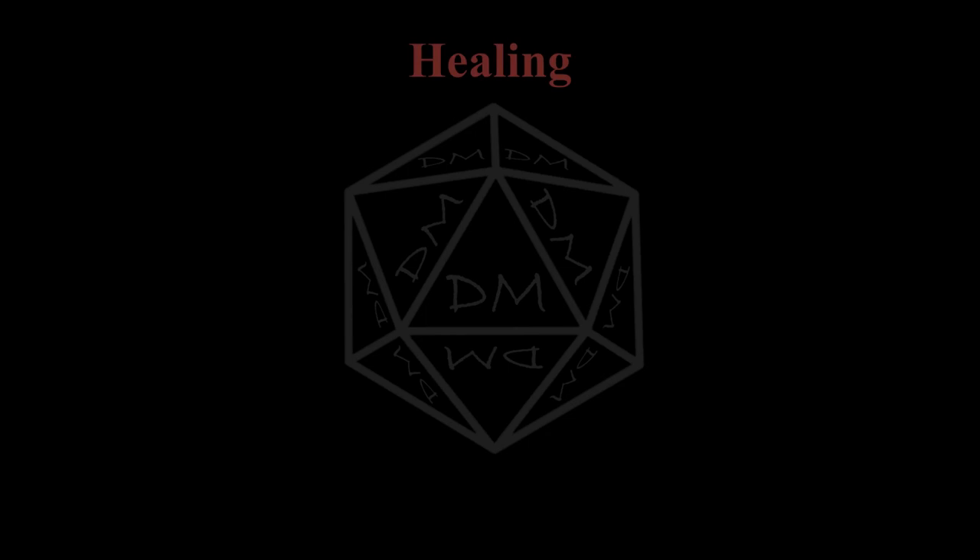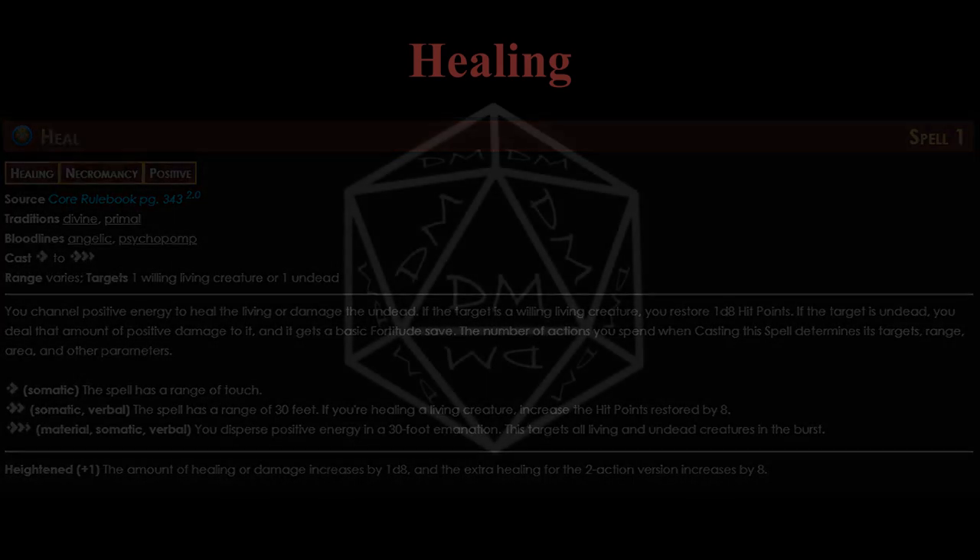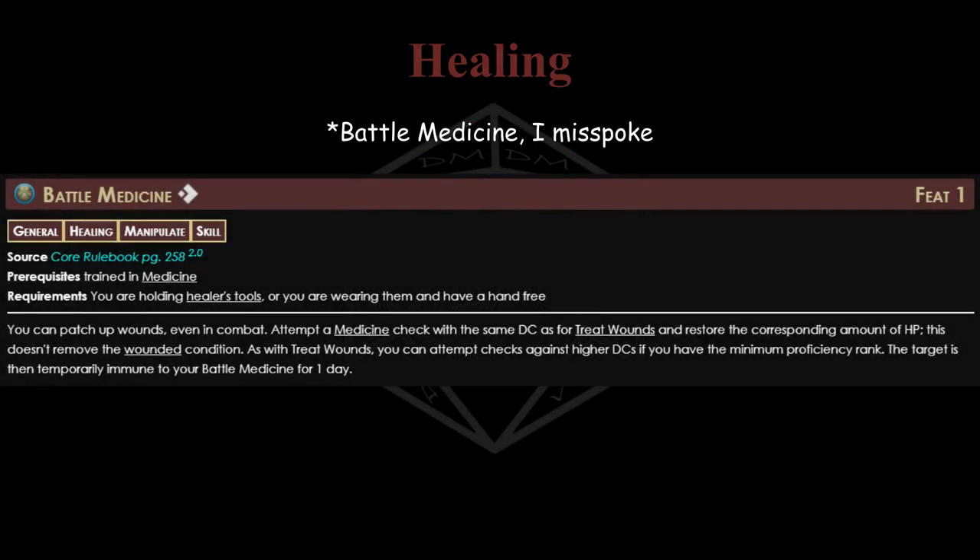Healing in Pathfinder 2E is much more effective during an encounter than in certain other systems. The heal spell - the biggest source of healing - scales very well and is quite action efficient. Plenty of other heal spells and healing items work well too, plus combat medicine if a party member has it. Much like defensive buffing, healing during combat is worth the actions. Just about every party should have at least a bit of healing capability during a fight, whether it's from spells or consumables. Similarly, every party should have healing outside of combat so the party can enter each encounter without too much health missing - Pathfinder 2E's encounter design generally assumes the players have most of their HP going into each encounter.